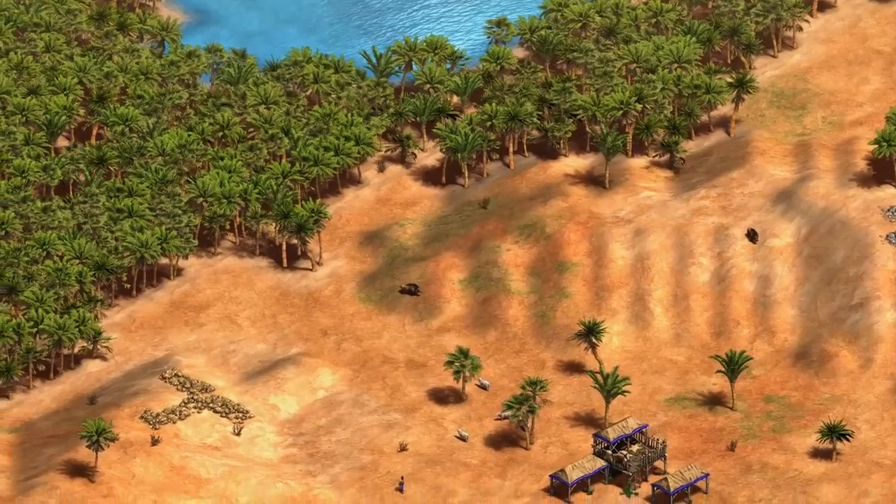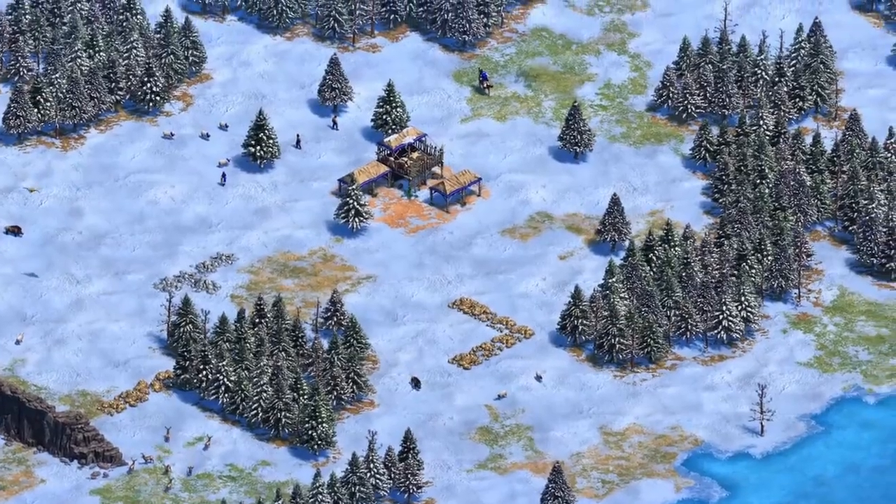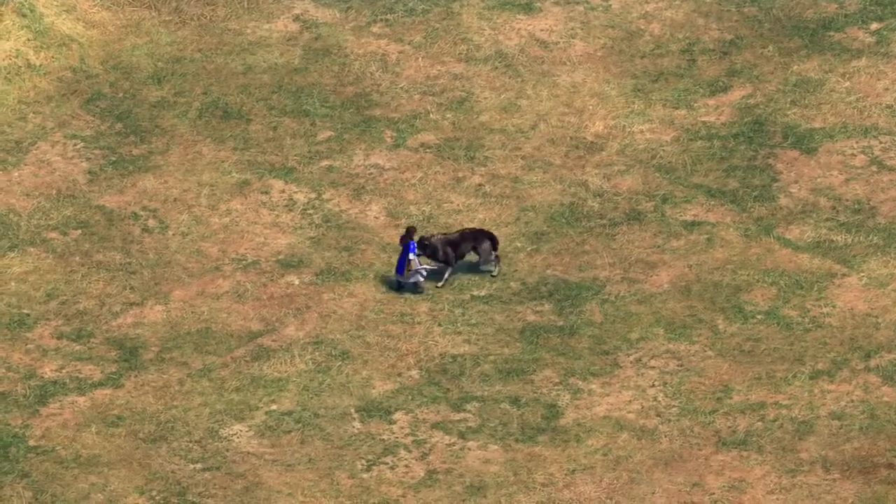The new map pool includes Hillfort, Oasis and Scandinavia. Predator numbers have also been reduced on all maps, alongside a tonne of other specific map changes you can find at the link below.